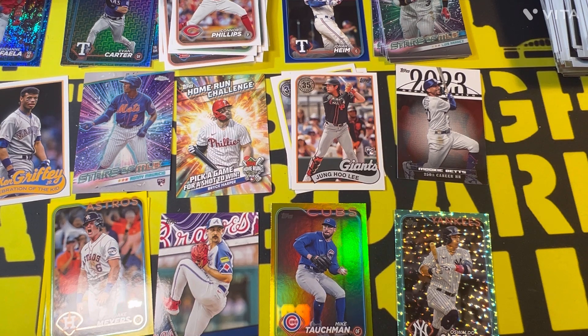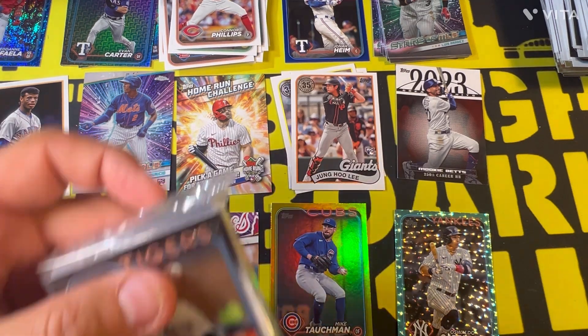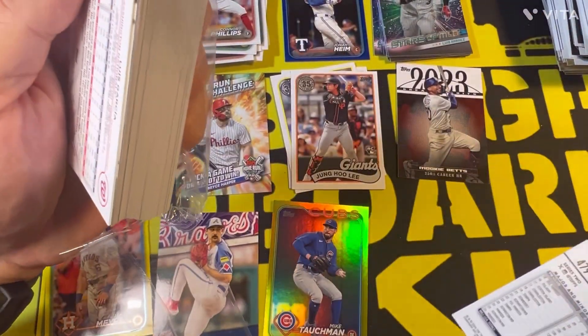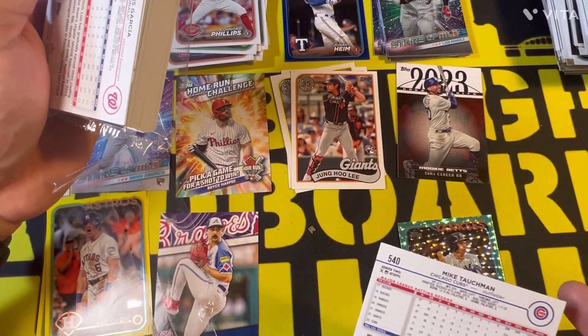Hopefully we can get a really cool card here. The two guys in the parallels weren't rookies or stars, so you'd rather have a rookie in a parallel. It's a little weird — neither one of those cards are numbered, but this other one is numbered to 399. Strange.